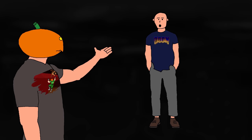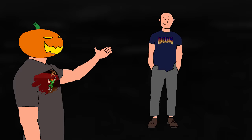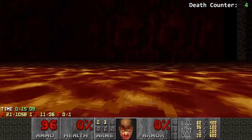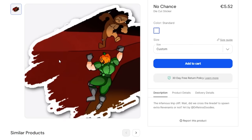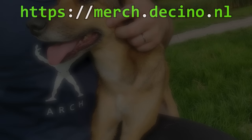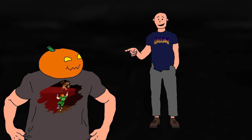But first — a quick plug. The Decino merch store is available at merch.decino.nl or via YouTube's built-in store tab. Remember No Chance and the infamous Imp Cliff? You can now wear that in original art form, get a sticker for your laptop, or go for something more simple like the ARCH design. T-shirts, sweatshirts, tank tops — you name it. For the entirety of September 2023, use promo code decino666 for a 6.66% discount.